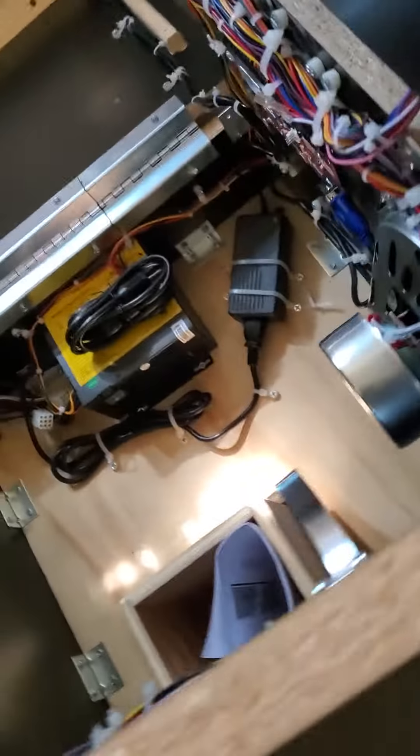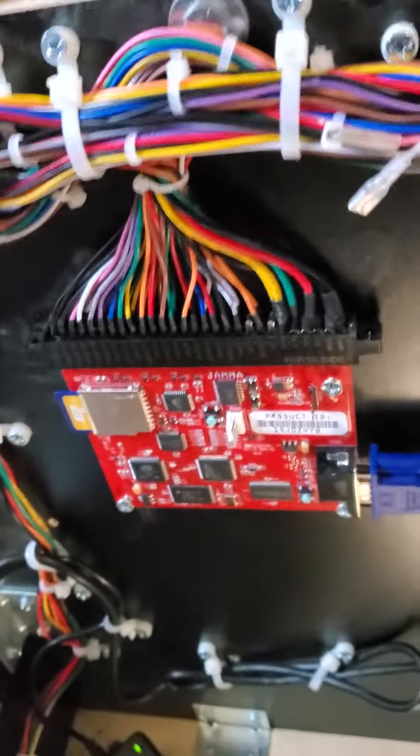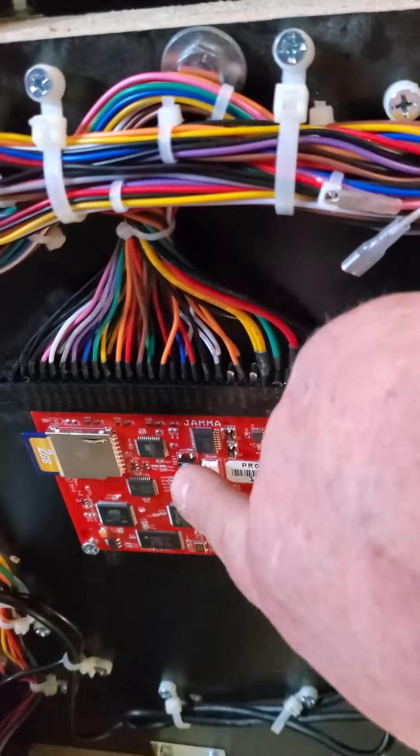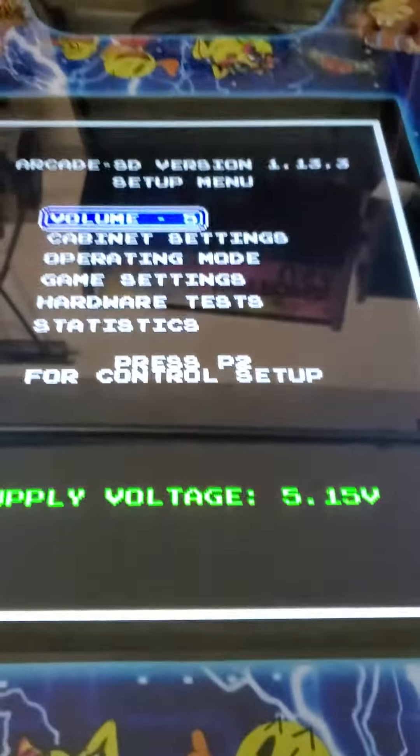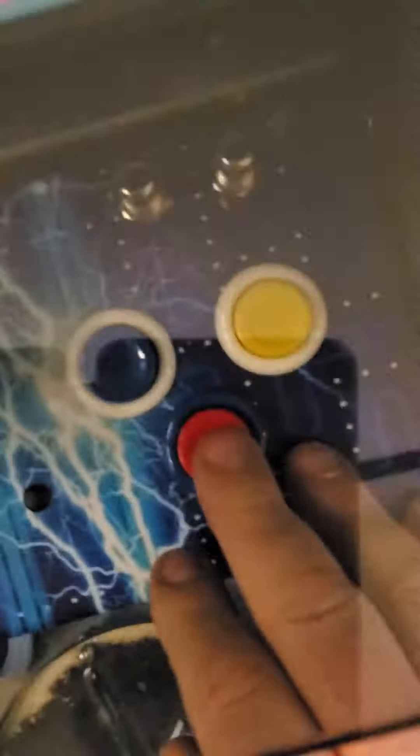So there's the top open. Now you can see directly down to the side. If you want to change anything on this game involving settings or anything else, you're going to hit this button right here. You can reach through the coin door to hit that. I'm just trying to show you where everything is — there are your latches on the inside.